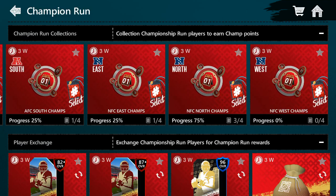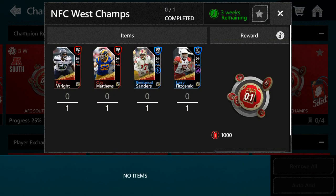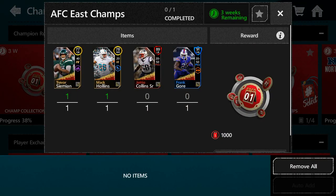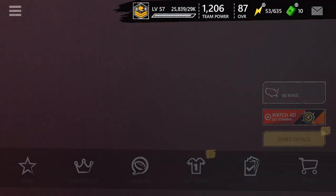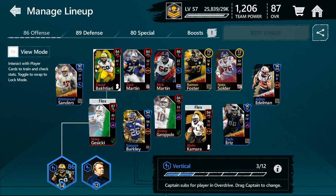I actually have Emmanuel Sanders — I'll show you my team. My coins are very low right now, I have 240k. Here's what my team is looking like: I have Emmanuel Sanders and Hurts — I got both of them for 200k, which I thought was a really good deal, so I just bought them. I'm most likely going to resell them.